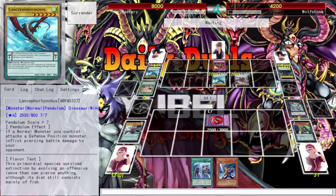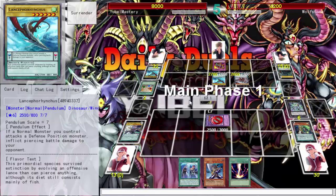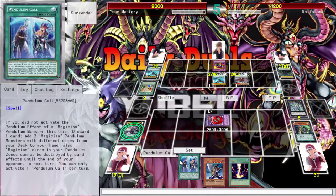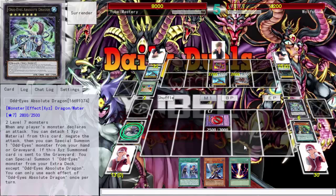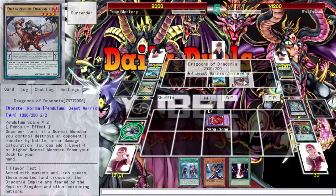But the problem with fusion is you still need Polymerization — you're still using resources to make a powerful monster. Once again, if you don't have Poly you can't do anything. I could throw Raigeki at him but he's playing the pendulum mechanic — I'd love to pitch and pop. I don't have enough Magicians to even use Pendulum Call right now. I have nothing.